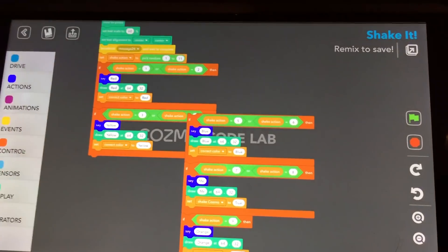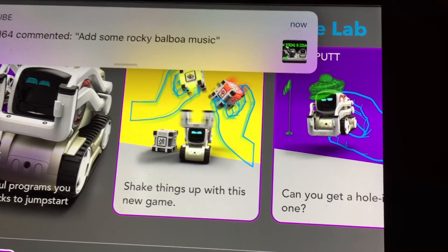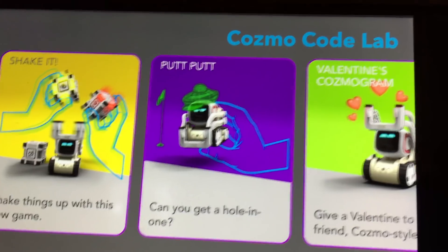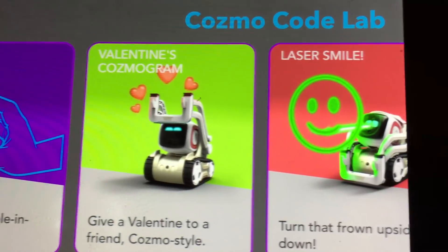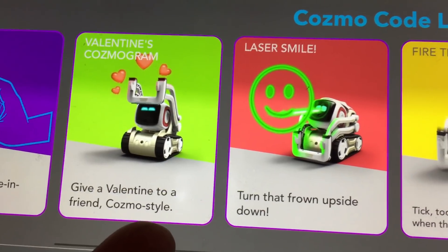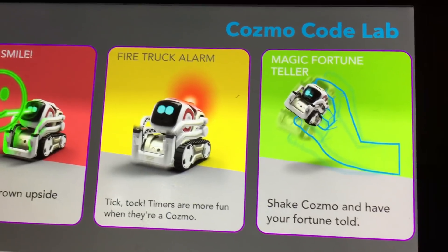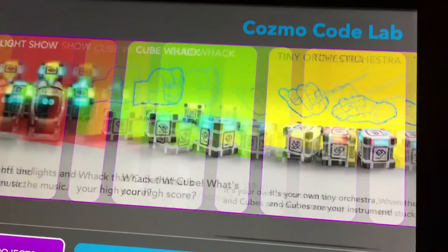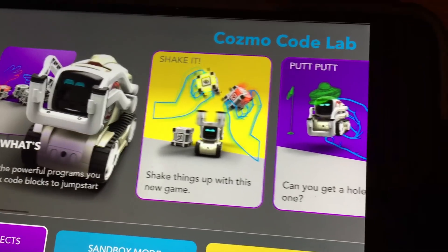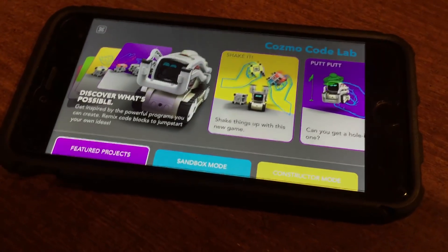So this card changes — if you saved it, it would save as another game. We got Shake It, which is the newest one. Someone commented on our channel about it. Shake It, Putt-Putt, and before that we had the Cosmo Valentinogram and the laser smile — those are all the new ones so far, four total. There's a few more on the website, but these are all the new Code Lab 2.0 games, with more coming soon. Anyway, we hope you guys enjoyed the video — see you guys next time, peace out, bye!